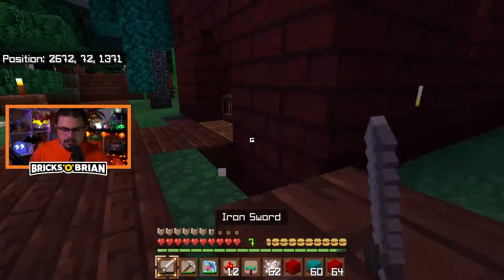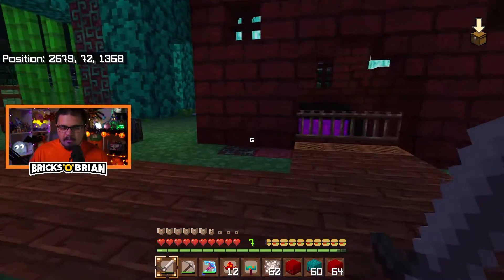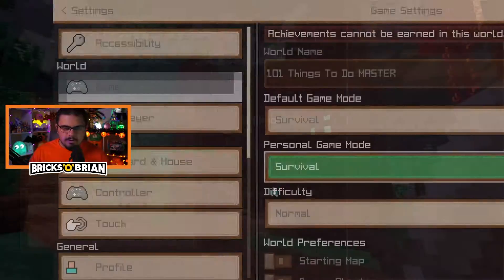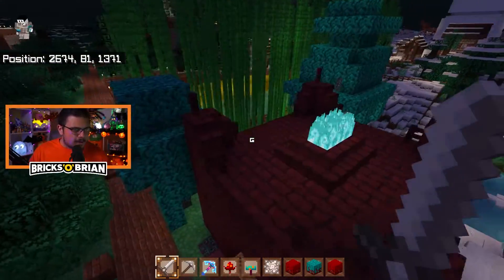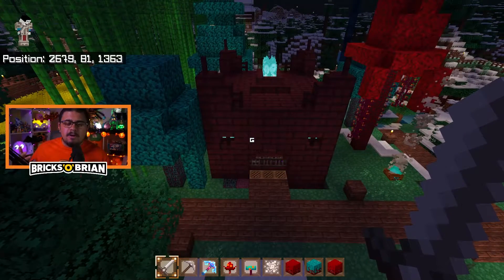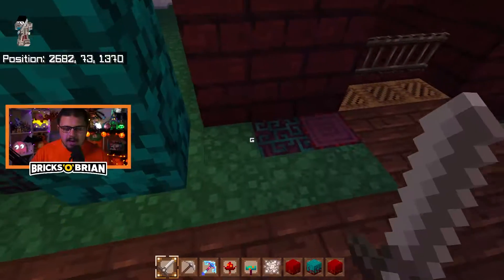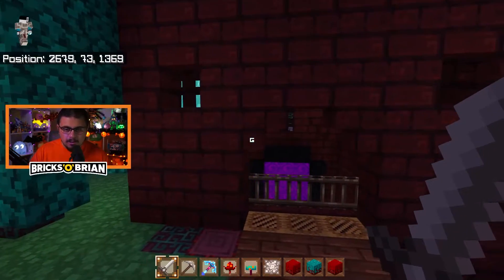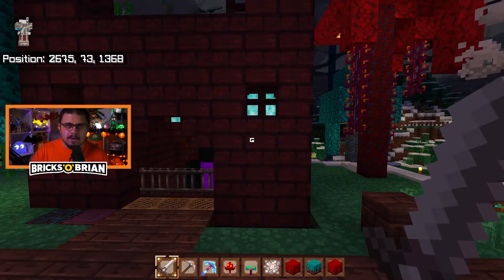I'm gonna mess around with this pattern off camera, but it looks very cool. Let me show you the above angle in creative — it's totally lit up and it looks like a really interactive nether area. I like it a lot. There's room for improvement, but it's not awful. I wanna thank you guys and girls for watching and tuning in with me as always. My name has been Brian Saviano, Bricks O'Brien. I'm gonna make some pattern here, accent more of this, and just make it look better. Hopefully it comes out well — I'll talk to you in the next episode of 101 Things to Do in Minecraft. Keep being yourself and hang in there. Bye.